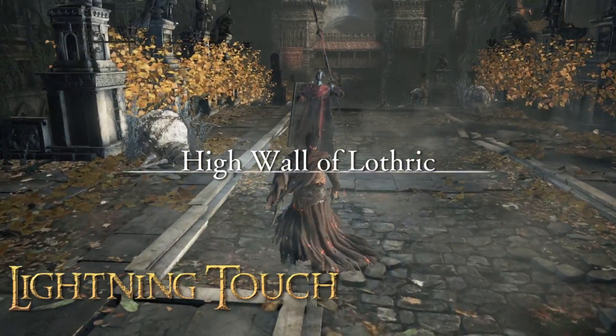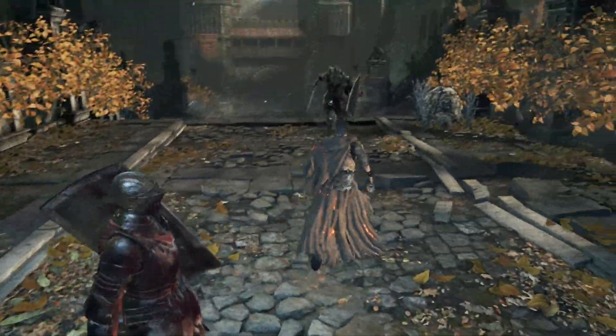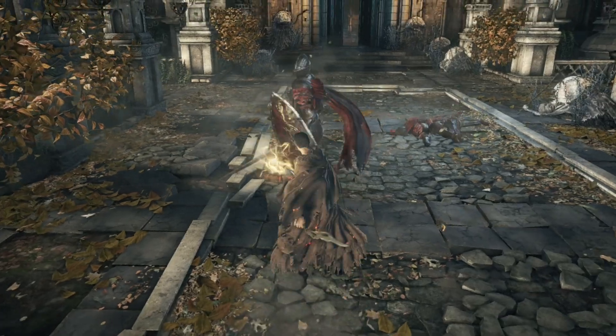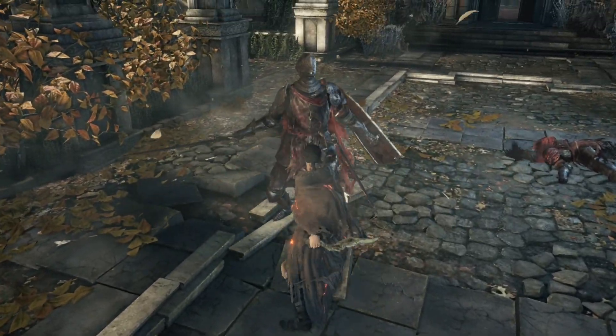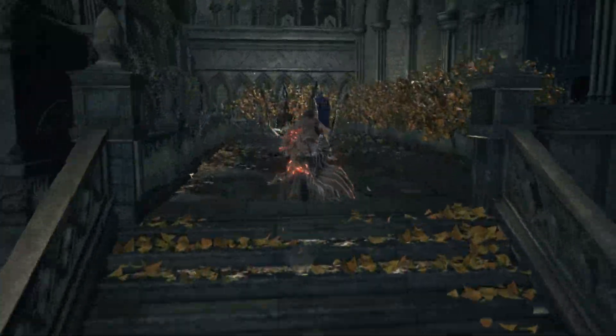Lightning Touch is the first spell that the Priest of Gwyn has access to. Sporting fast cast speed, it can deal damage rather quickly, but requires you to be very close to your opponent. Being reminiscent of the base game Miracles, it emphasizes synergy with melee builds. It also scales very well and can be useful even in late game situations.